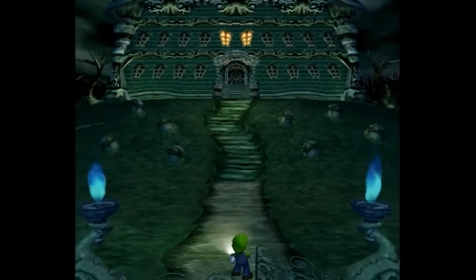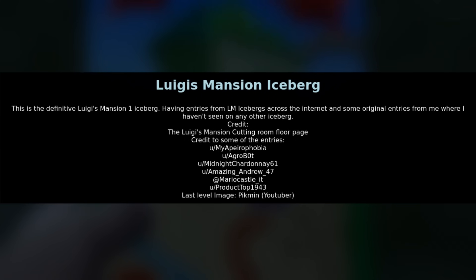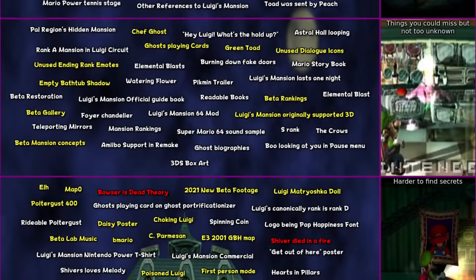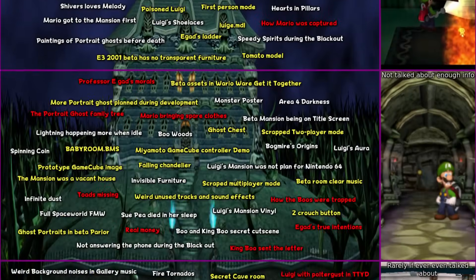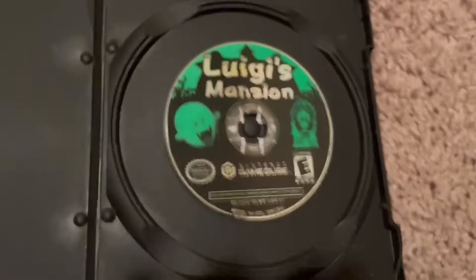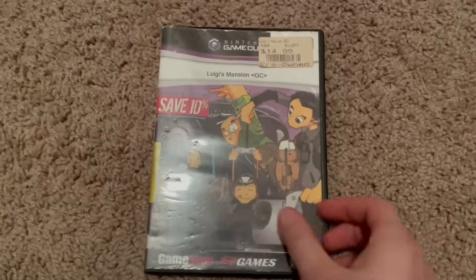Today we're going to be talking about one of the best icebergs for the game that I was able to find — this is the Ultimate Luigi's Mansion Iceberg. Created by Matos Schmilmore as well as some other people on Reddit, this iceberg contains 219 entries with 6 different levels to it. This iceberg only covers content relevant to the original game, so that means nothing about Dark Moon, Luigi's Mansion 3, or anything like that.